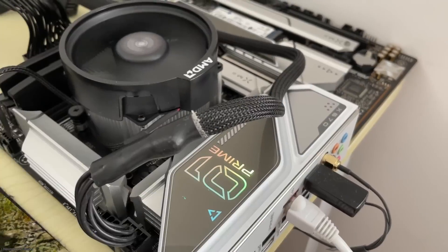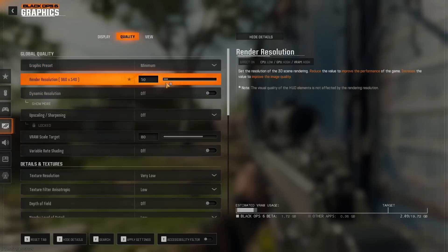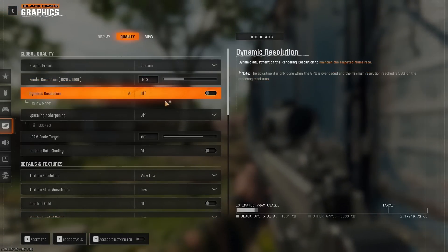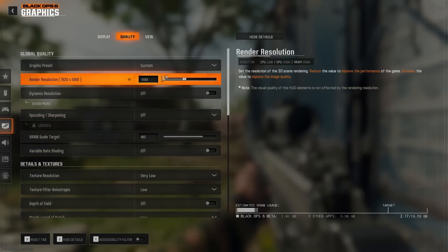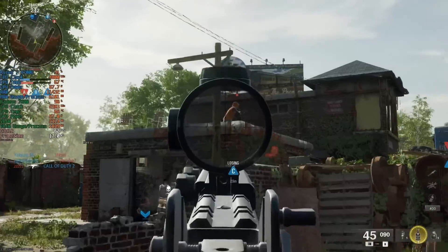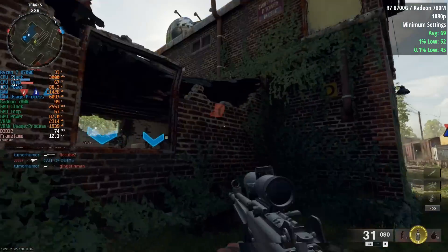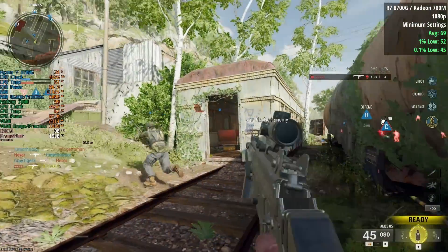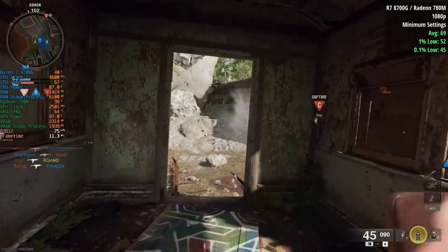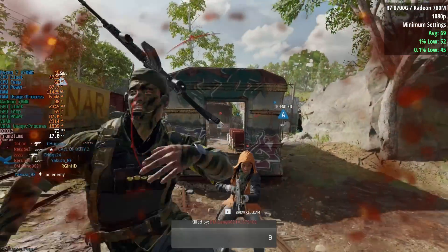Let's move on to the best of the bunch: the 780M iGPU as part of the Ryzen 8700G. There are a couple of ways to approach this — minimum or basic settings — and there is a little performance difference between the two. Both minimum and basic at 1080p allow for at least 60 FPS, which is great. Starting with minimum settings and no FSR enabled, it's certainly doable for 60-plus FPS with a few drops. It doesn't look the best at lower settings, but it's passable. Call of Duty can look really good with settings turned way up, but it can also look rough at their lowest.